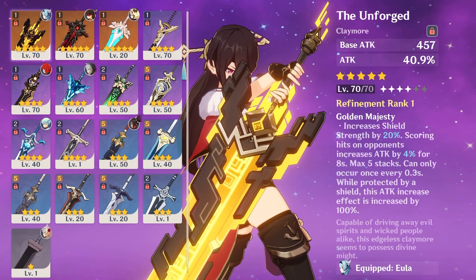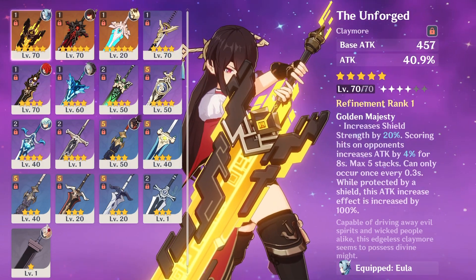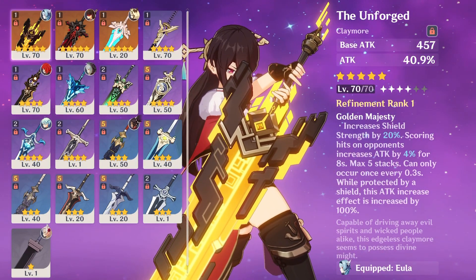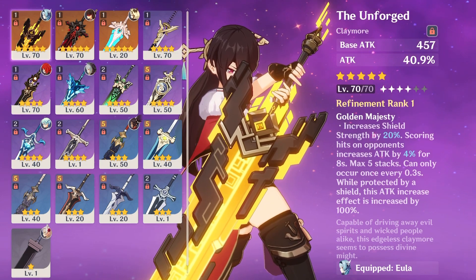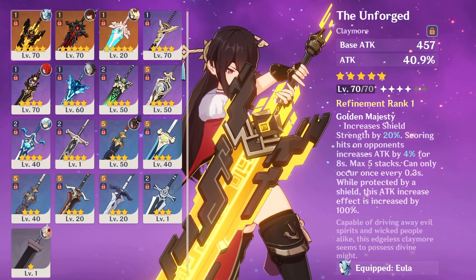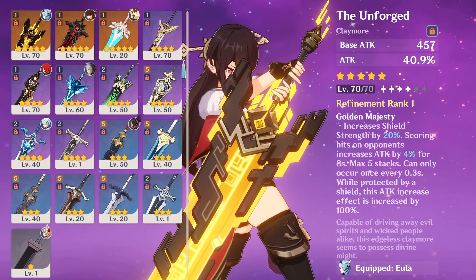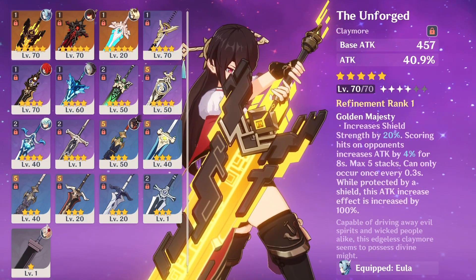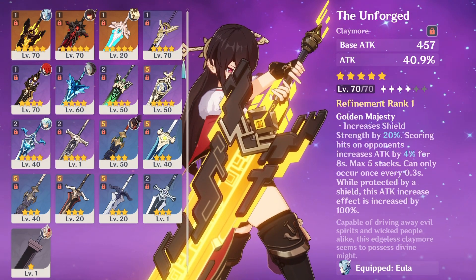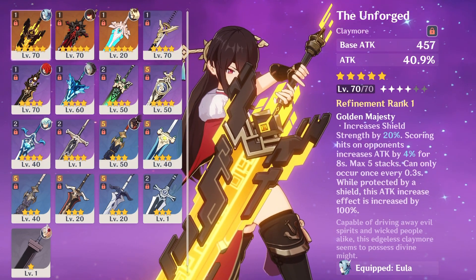Overall, Unforged is not a god-tier weapon but it's still a good weapon, and if you get it you can still build around it. Honestly the weapon design is really cool, I like it a lot. That's all from this video about Unforged. Thank you for watching, see you in the next video. Make sure you subscribe — I'm trying to make a lot of guide videos and some puzzle videos and stream highlights. Subscribe and like, I really appreciate the support.